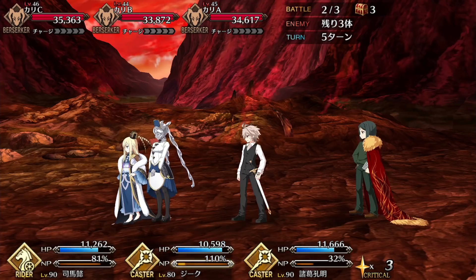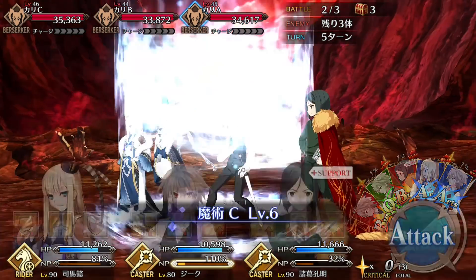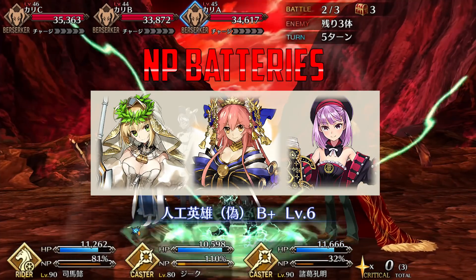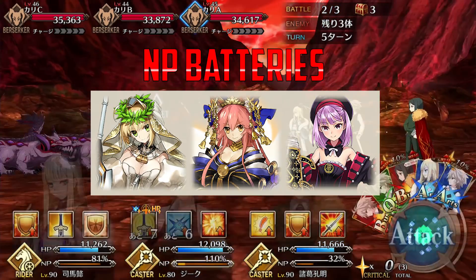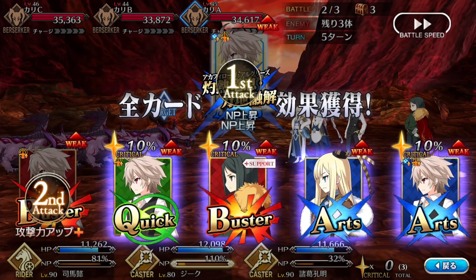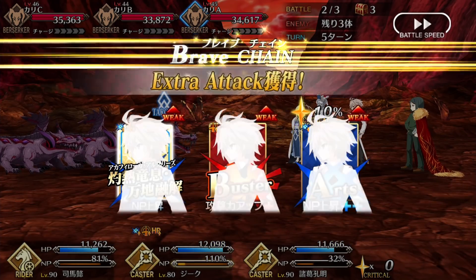Outside of the free-to-play options, you should still aim to use servants who can boost or charge Sieg's Noble Phantasm as much as possible, like Nero Bride, Tamamo, and Helena. All three of them can drastically boost Sieg's NP gain and also provide sizable damage buffs if you're up against more challenging enemies.